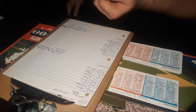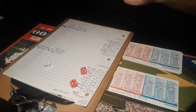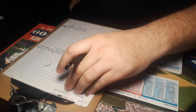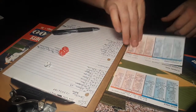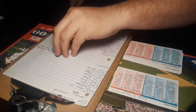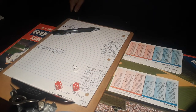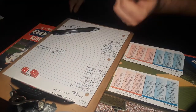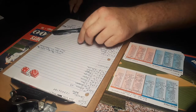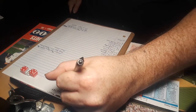Leading off for the Minnesota Twins is Eduardo Nunez. A 1-7 roll — that is a ground ball to the second baseman against a lefty. That's picked up by Dustin Pedroia, and that's one out. Here is Robbie Grossman, the designated hitter. 6-9 against a righty — that goes towards the triangle, but it'll be cut off. That's a 20, and that is a base hit for Robbie Grossman.